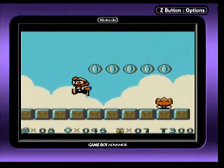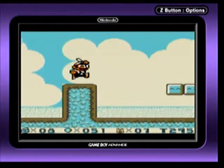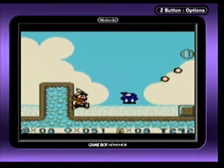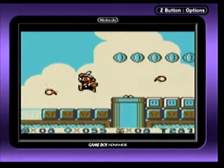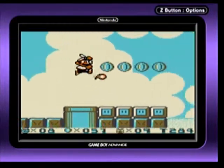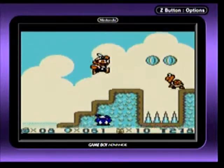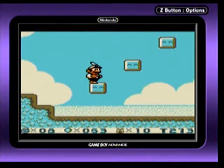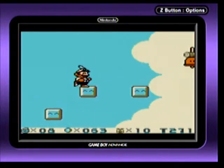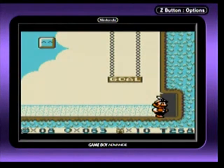Here we have our original classic Fire Flower. Instead of Mario turning red, we get a leaf on our head. And we can shoot fireballs — not those bouncing balls like in the first game, because that was weird.